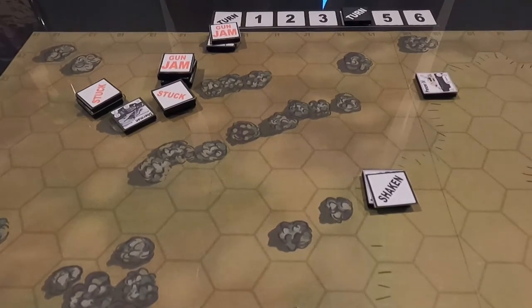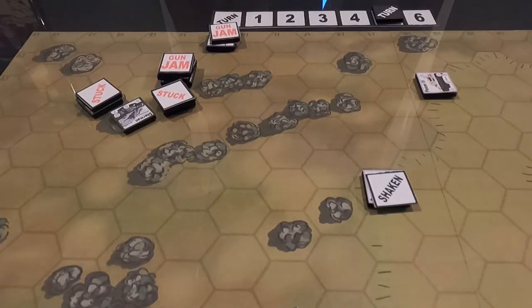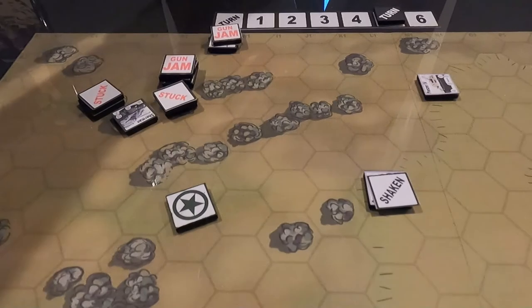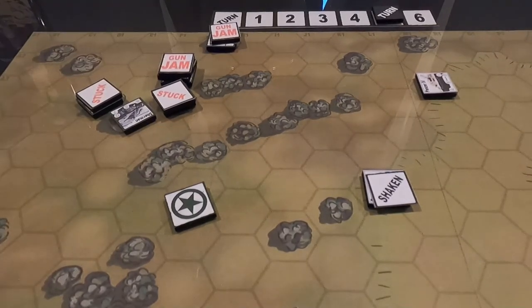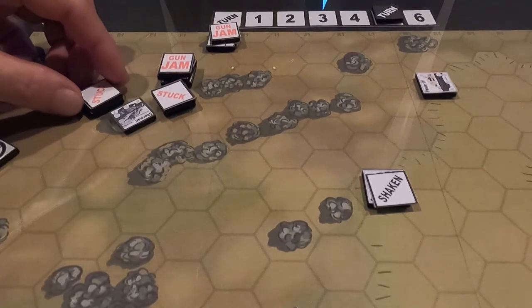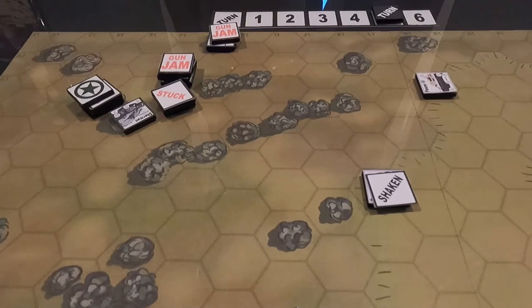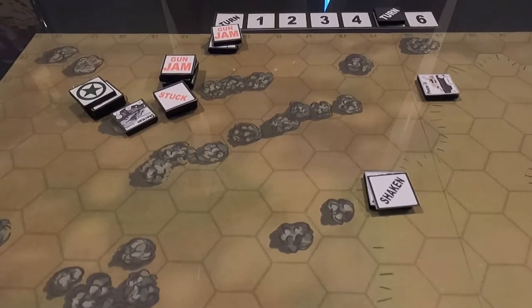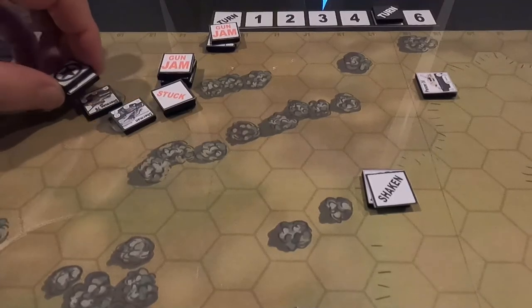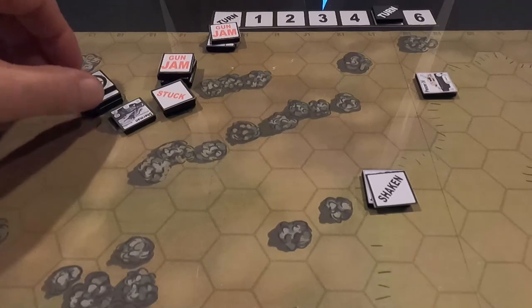Turn five. There hasn't been a tank destroyed yet on either side. First chit drawn — we get the Americans. This Sherman fires on the Panther. He only has the stuck marker. He needs a three or higher, cover minus one. He rolls a six — that's a hit. Penetration is one, his armor is six — so I need a five or higher. I roll a four — didn't penetrate. But he gets another shaking marker.